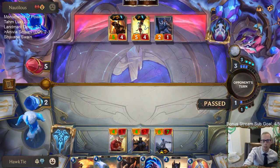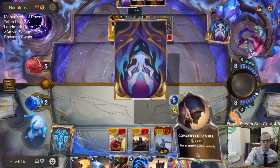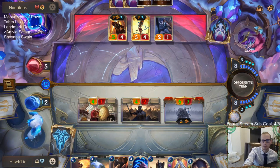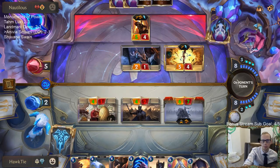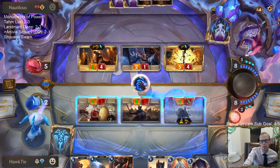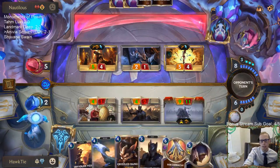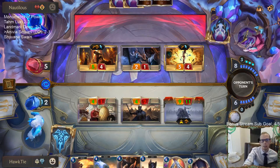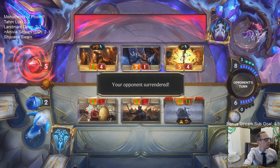The game plan is Sejuani plus Fury of the North. I love that Concerted Strike - that's also good, it'll help Sejuani. I can do another four damage with Concerted Strike, but we don't need to right now because that's zero. Please no burn spell. No burn spell - GGs! Three and one. We played against really good aggro hands.